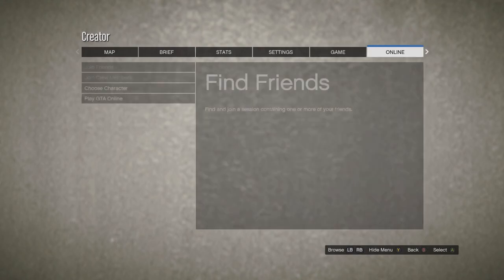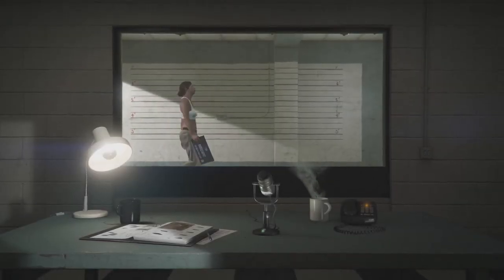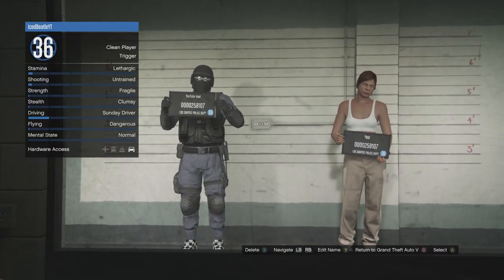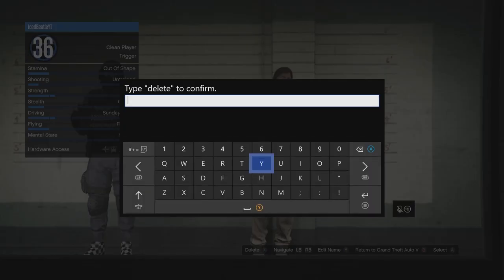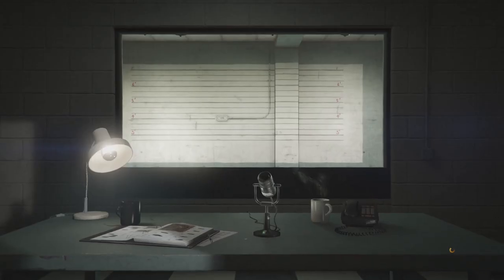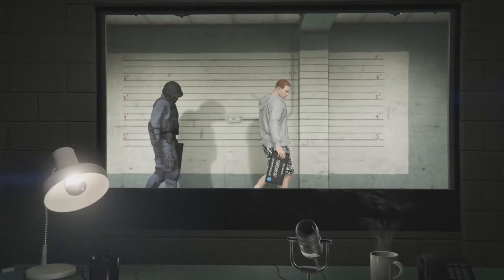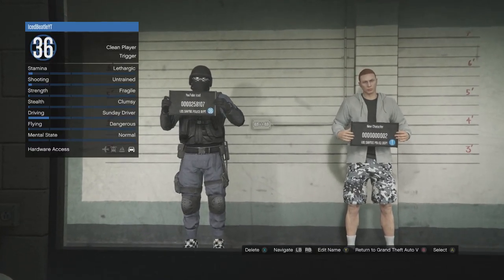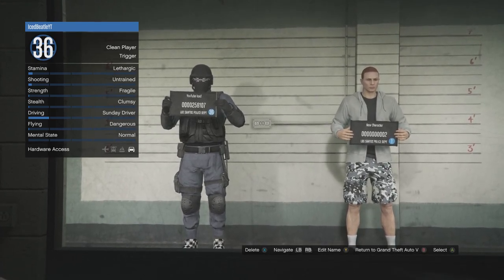Press start, go to online, go to choose character. Once you are at the character selection, select your female character and delete the female character. Make sure you do not delete your main character.